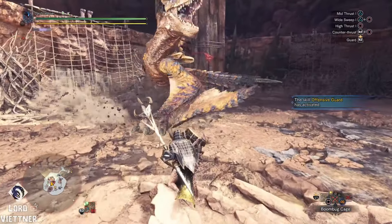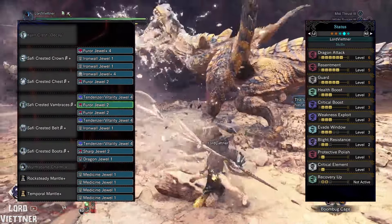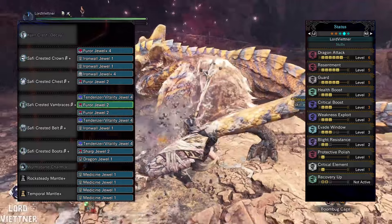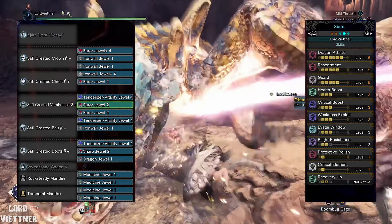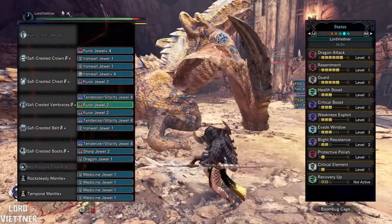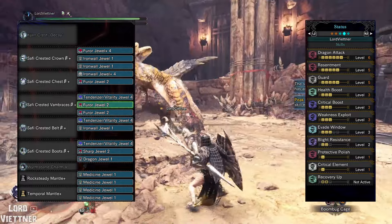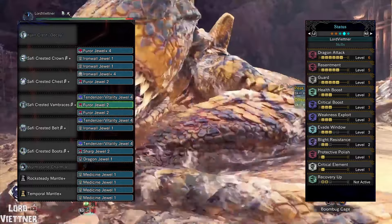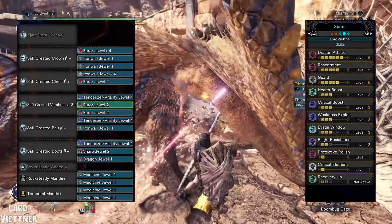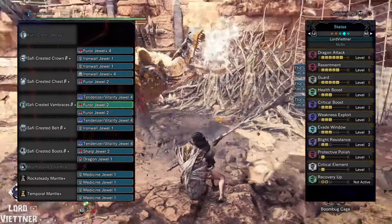The second set is an Elemental set. Lance doesn't scale extremely well with element in World, so this isn't going to be that much better than the raw sets — it will really only exceed raw sets by a little bit on extremely elemental weak matchups. For the weapon we'll mostly be using Kjarr, although for fire or dragon there may be better alternatives. We're going to be using 5 pieces of Safi'jiiva armor as well as the elemental attack up charm for your element of choice. The weapon should be augmented for maximum element, but if you opt for health regen augment, you can swap in challenger decos to get agitator instead of the furor decos for resentment, and that should work great.